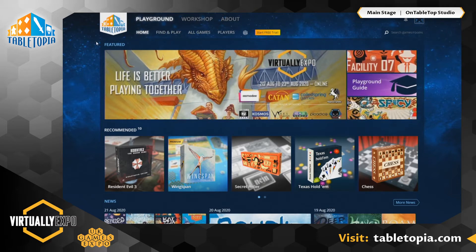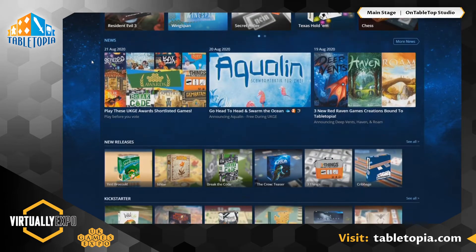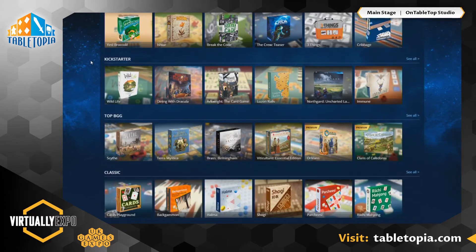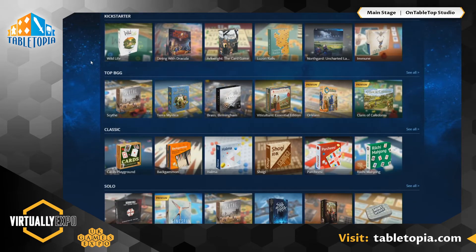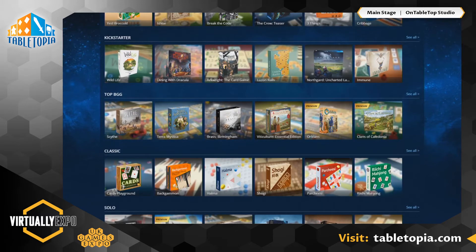There's a couple of recommended games in different categories — Kickstarter games, new releases. What's really cool about Tabletopia is that a lot of creators will put their games on here during or before their Kickstarters, and you actually get to play these games ahead of time. There are a couple of live Kickstarters on there right now, like Arkwright the card game, and Lizard Wizard from the guys who made Raccoon Tycoon.